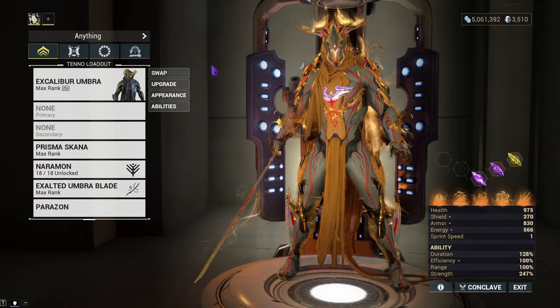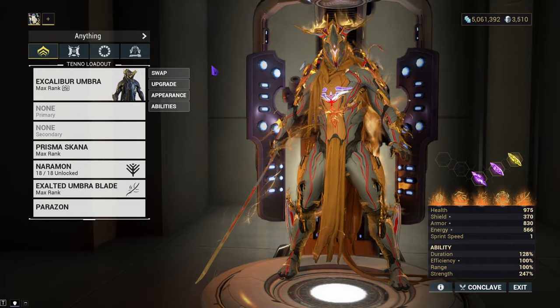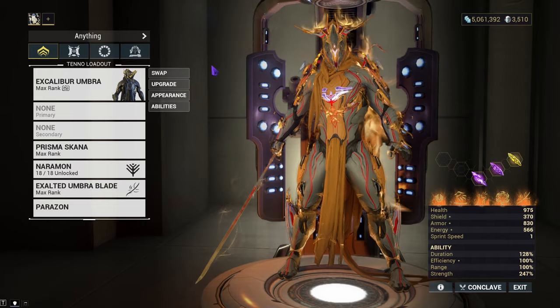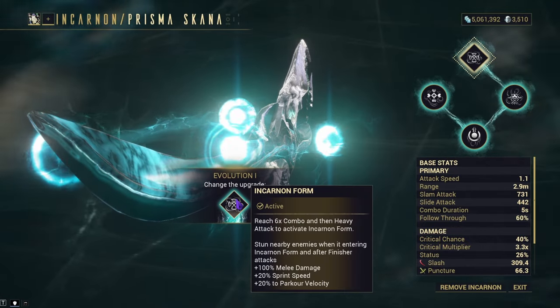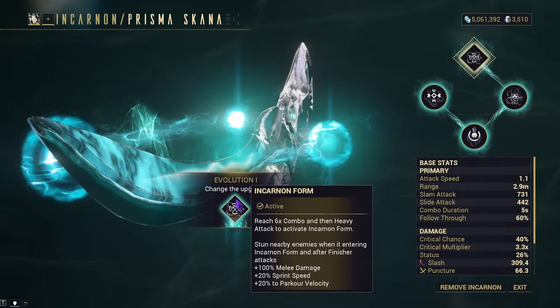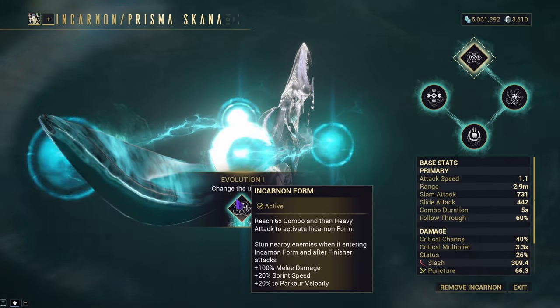So we'll cover the evolutions, the build I made, testing it in the simulacrum, and then go to a Steel Path mission where we will test it against moving enemies. With Evolution 1, you get the ability to stun nearby enemies when entering Chronoform and getting a finisher attack on enemies. It gives you plus 9% melee damage, plus 20% sprint speed, and plus 20% to parkour velocity.